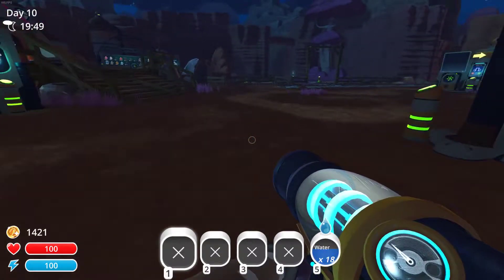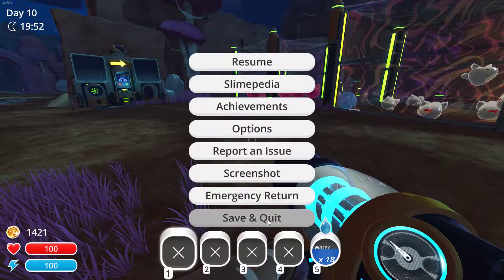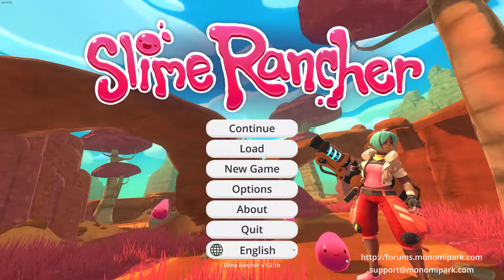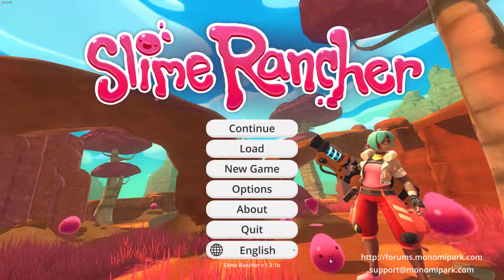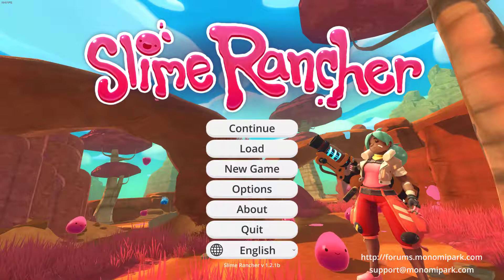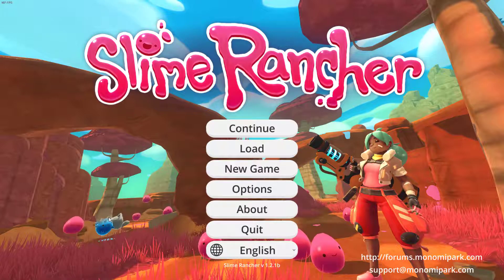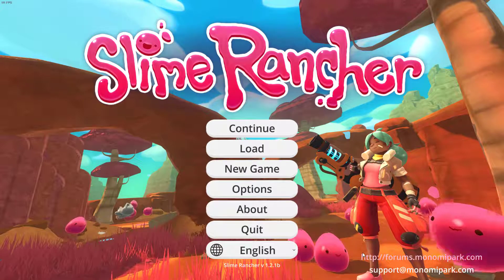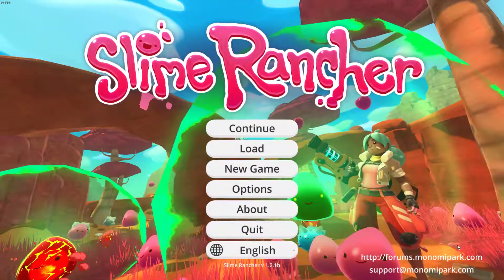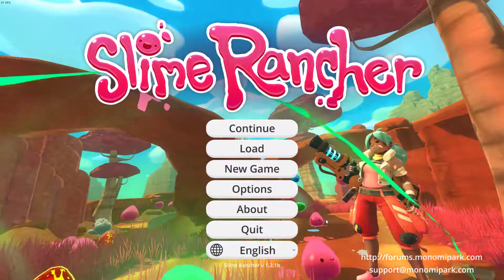Anyway, that's a very quick look at Slime Rancher. A special mention for the main menu, which is great — I just love watching it, it's like a little screensaver. You start off with just a couple of slimes and then more slimes start raining down from the sky. It's a good place to see different types of slimes you might not have encountered yet — there's blue rock slimes, tabby slimes. The longer you stay on the menu, the more different types of slimes you get, including types I haven't unlocked in the world yet. That was a quick look at Slime Rancher.